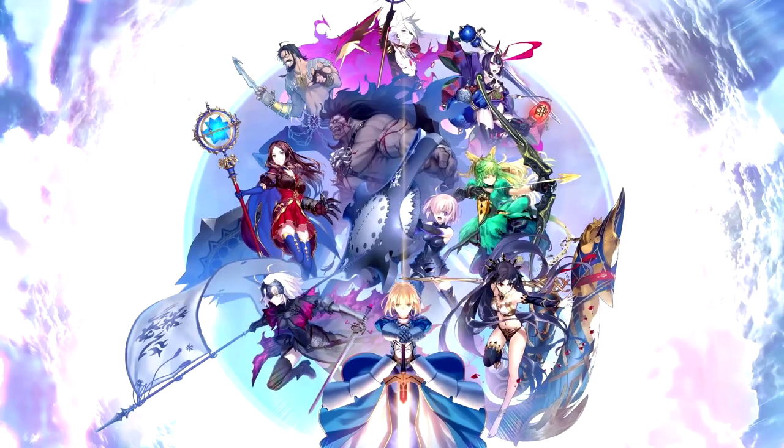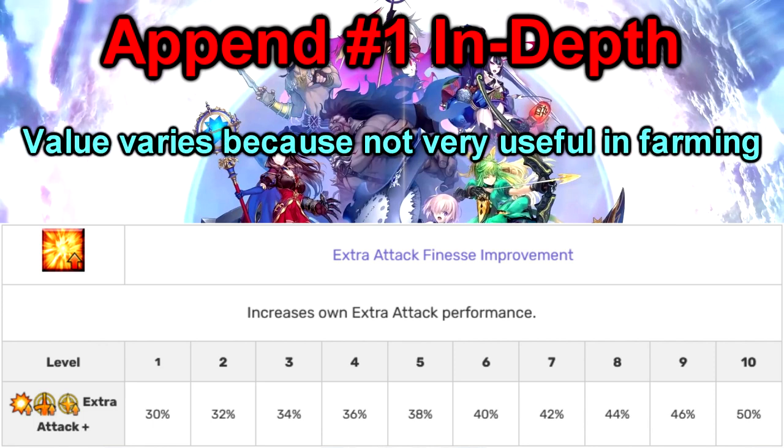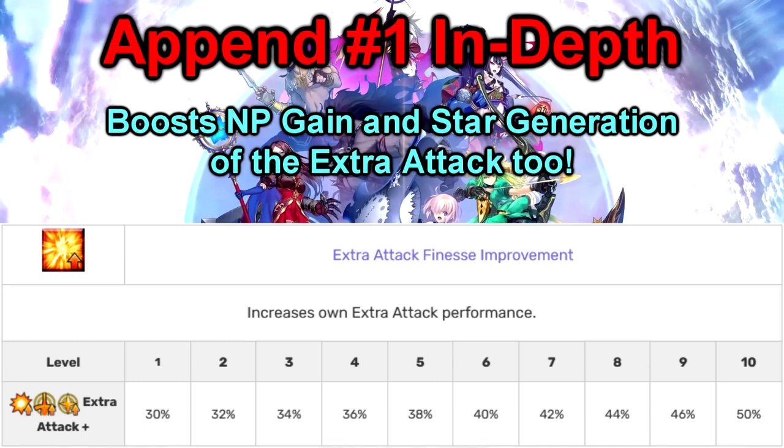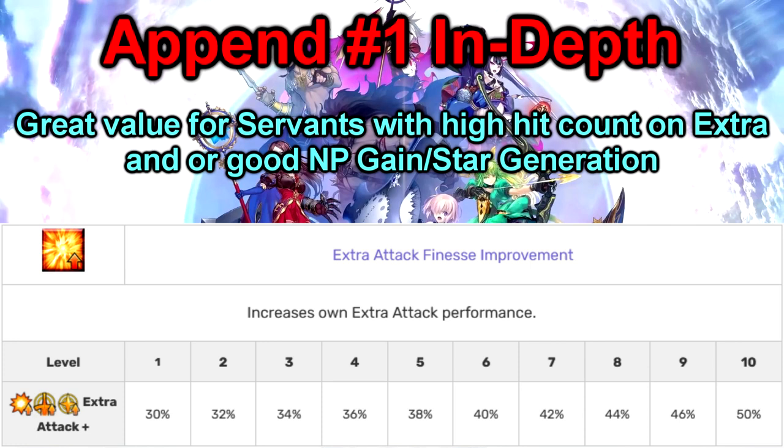By now you should have an idea what the append skills are and how to go about unlocking and leveling them. Let's go back and talk about each of them a little more in depth. The extra attack performance boost is usually not talked about a lot because the usability definitely varies a bit. As most people know, most of your battles in this game are farming stages, and in a lot of cases, especially on established accounts, an extra card attack tends to be quite rare in farming situations. The scaling and overall numbers are fairly good, scaling from 30% to 50%, and what a lot of people don't realize is that this append is not just for more damage on your extra card but also increased star and MP generation. So if we take the gains into account, the append will look more appealing to servants that have high hit numbers and great native MP and star generation numbers.